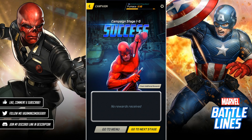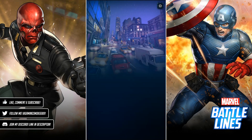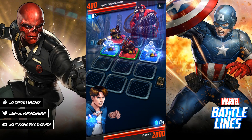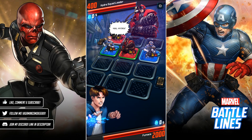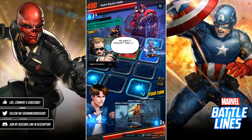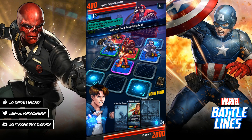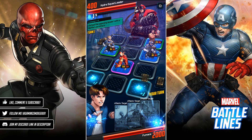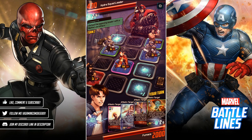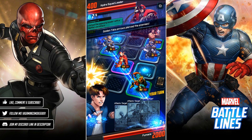We're getting a bit of gold and XP by doing this. Let's move on to stage six. Slowly the enemy leader HP is changing, although this time it went down for a bit. Iron Man — very nice. I was a bit too quick and didn't realize there were going to be some assist cards dropped on the board for us, but that's fine — we're speeding through this.